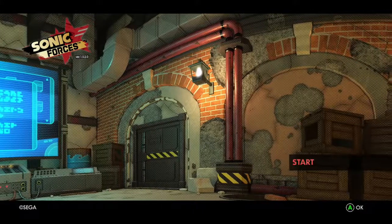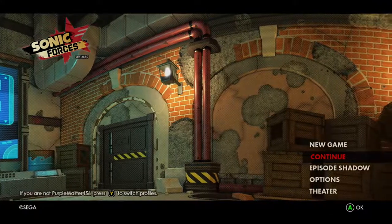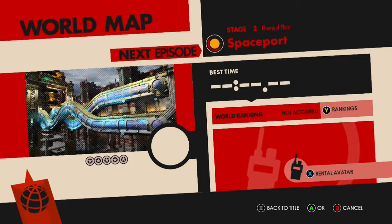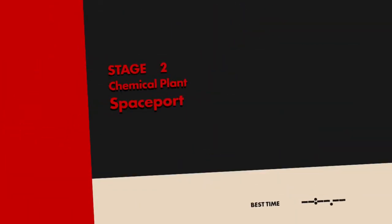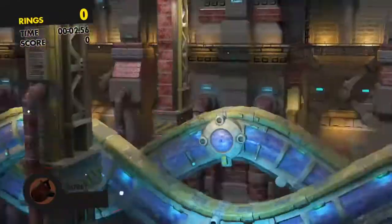Anyway, we're just going to press start here whenever I decide to do it, and I'll go over a few things that happened. So when we first start up with Chemical Plant, you don't see the intro going into it, even though in the previous episode there was clearly an intro going into it. That's because when I was trying to test it, I sort of messed myself up and skipped it. Anyway, this is Chemical Plant Spaceport, which is Stage 2, which is the first custom character stage. Right now the customizing is not available, so it's just how we designed him in the first episode.